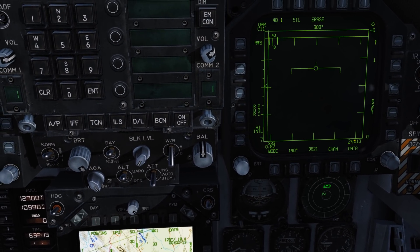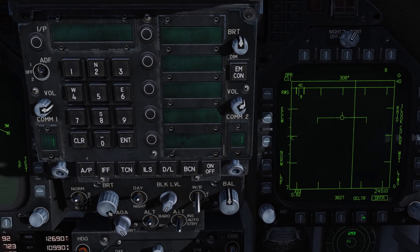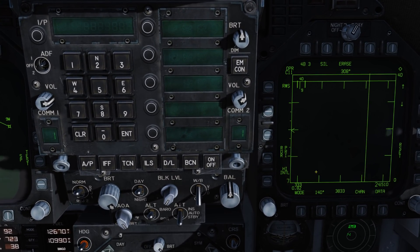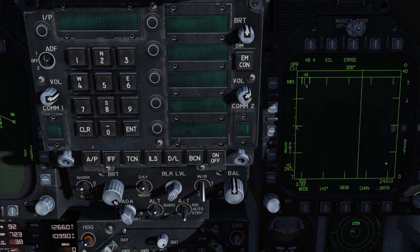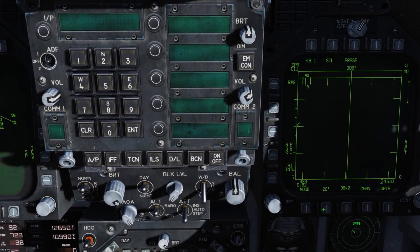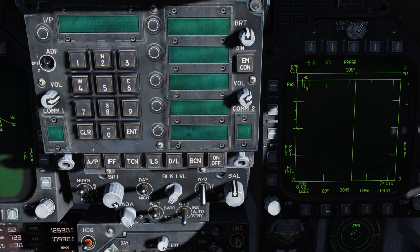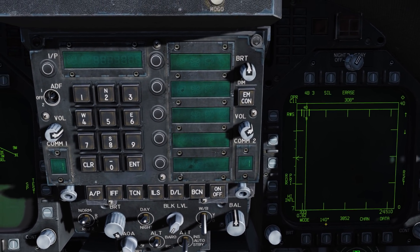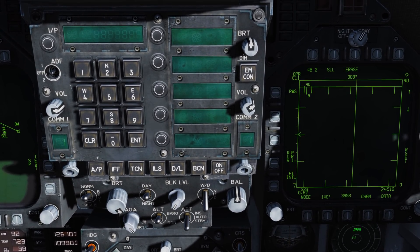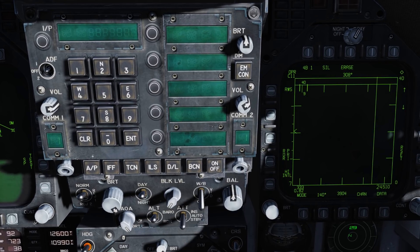Coming down, we have our current altitude. Clicking into Data, we can remove the velocity vector and horizon line by hitting the declare button, then come back out of data. Now we have our azimuth setting — the azimuth we're scanning ahead from left to right. Right now we're at 140 degrees, so 70 degrees left and 70 degrees right. We can change that to 20 for a very narrow scan, up to 40, 60, 80, and back to 140. The greater your azimuth and bar setting, the longer it takes to scan a full frame and the higher the risk of missing something. A narrower setting gives less coverage but a much higher update rate.